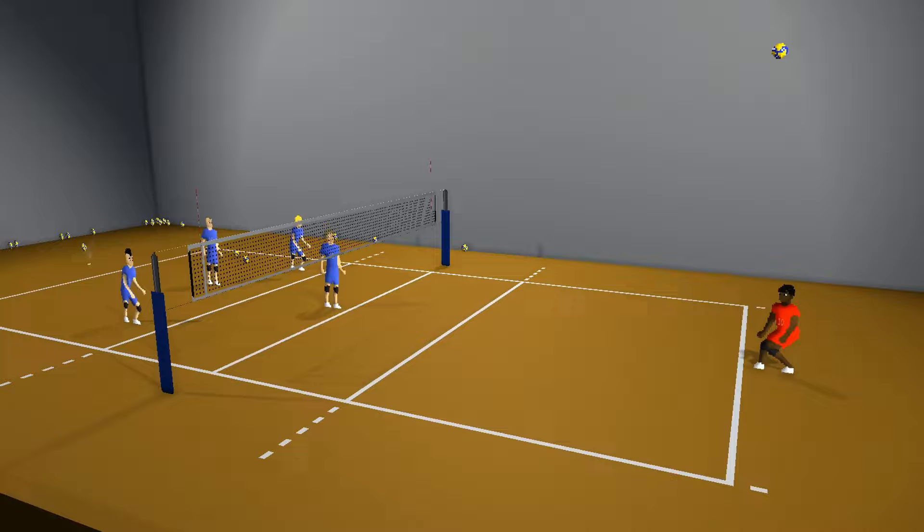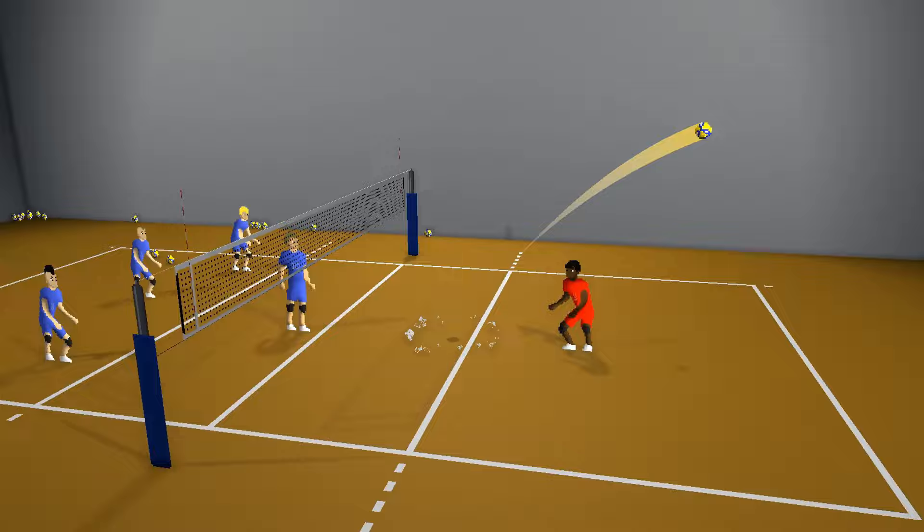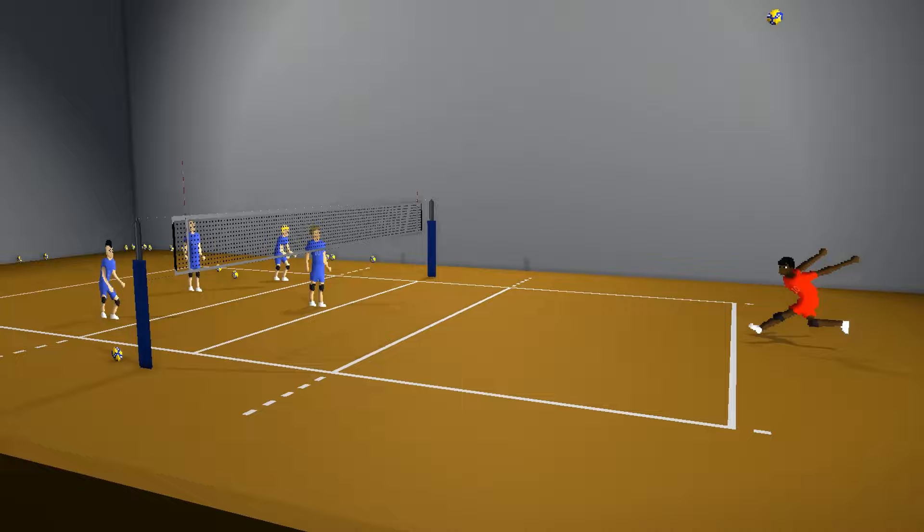Also, in the attack you don't have to choose a direction, you just need to decide on the length of the attacking action. You can either hit it down the line, hit it deep, or hit it at the blocker's hands, who is always one player. However, tipping is also an option.